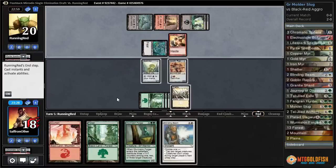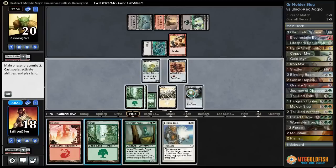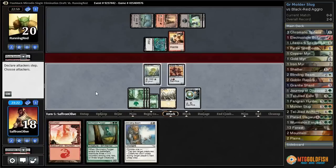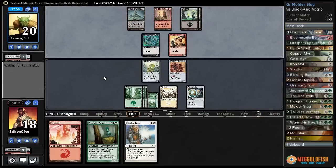Let's just take our beats for now. Chromatic Sphere. Guess we can keep the slow roll going and use Chromatic Sphere if we want to activate this. I don't know if we do now that they've hit more land drops. Although, if they attack, it might be worth it to block and sac.